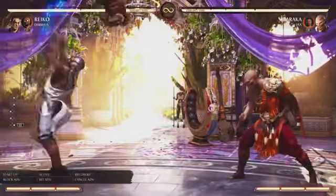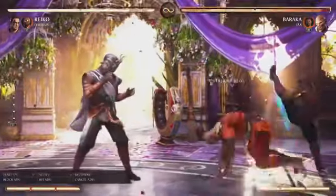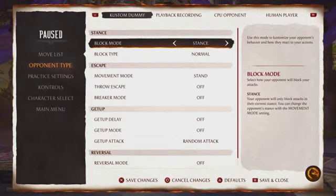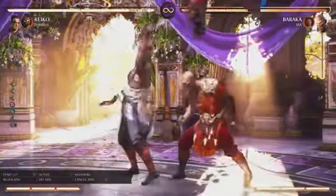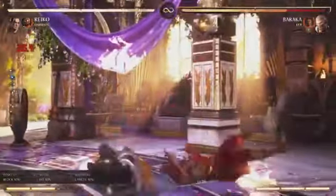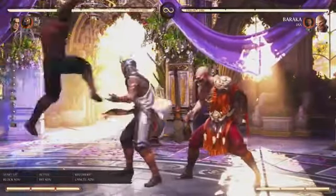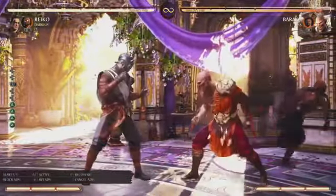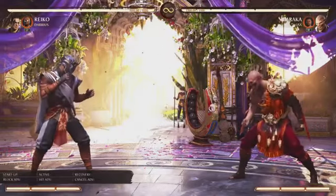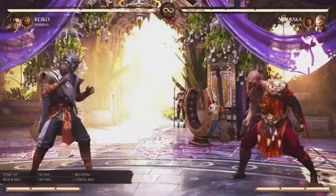His forward cameo is going to be a nice utility tool. It goes overhead for the first hit and the second hit will be another overhead. So if you do this to an opponent who's just stand blocking and blocking your staggers, you can do a back four and it becomes kind of like a fun-to-blockable — it's pretty hard to block that. Even if they know it's coming, you can do something like this to triple mix — three overheads. It uses one cameo bar, just like the back cameo.